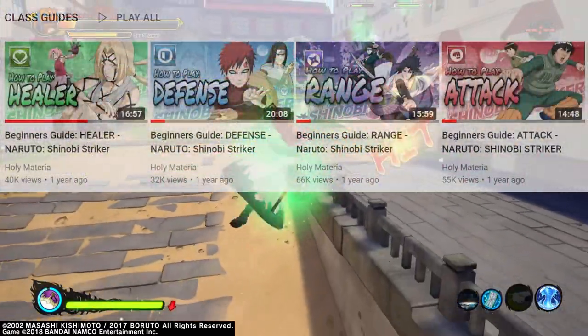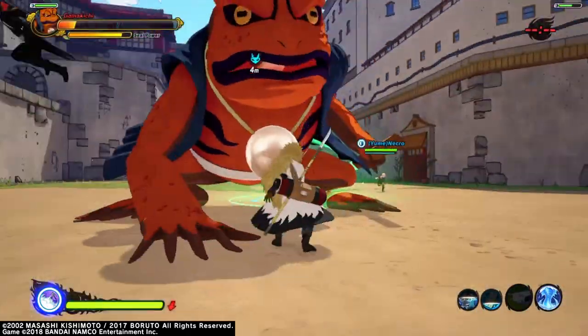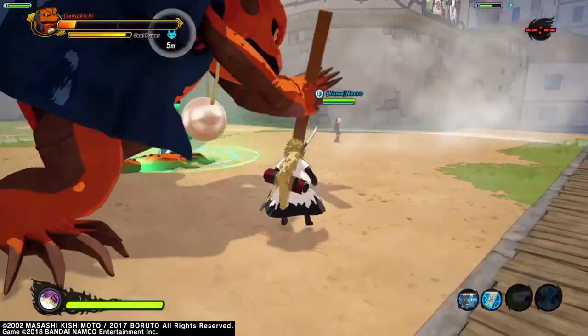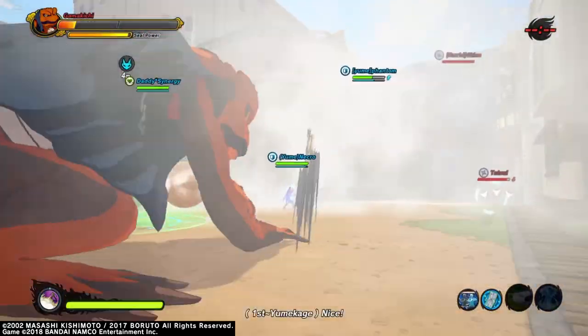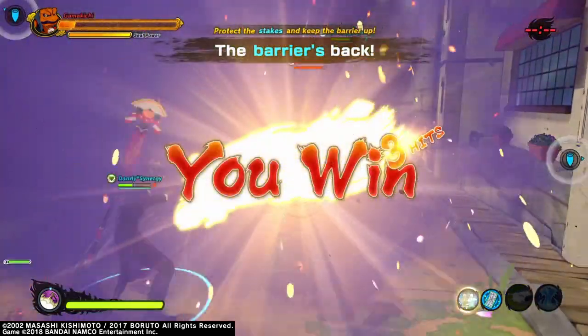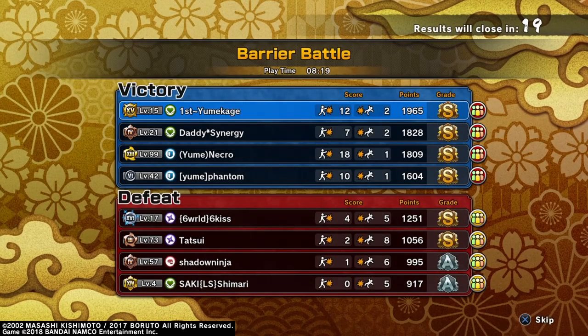That pretty much completes my main guides — I've got a class guide for each class and now a guide for each game mode. I might be taking a little break to work harder on my novel, but I'll definitely be back for big news like the next DLC. In the meantime, let me know what you guys want to see. Don't forget to Shinobi Strike that like button — I'll see you guys in the next one. Everybody stay safe, peace and love.